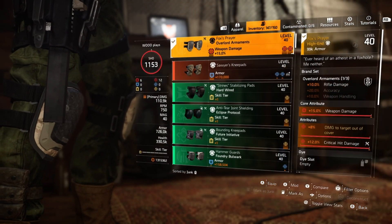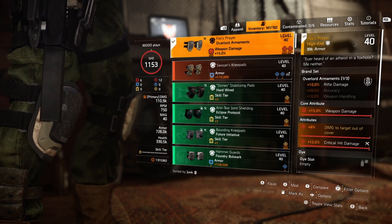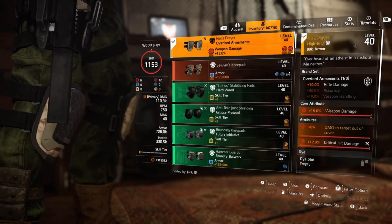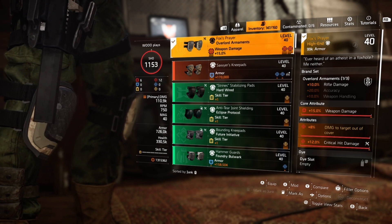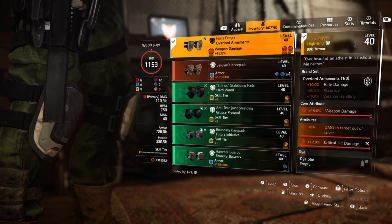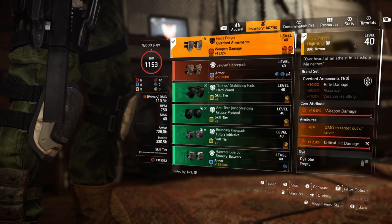Then we have the knee pads and it's Fox's Prayer with rifle damage. It just works. I've tested this in PvP and killed a couple of rogue agents with this build. Yes, in PvP most people roll with three to five armor pieces plus crit chance and crit damage — I understand — but this does hit very hard. The Fox's Prayer knee pads have huge value because of that 8% damage to targets out of cover.